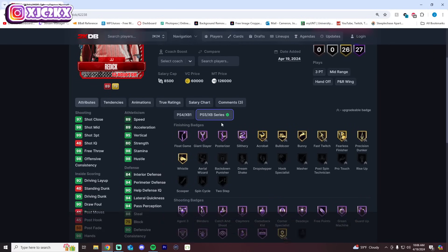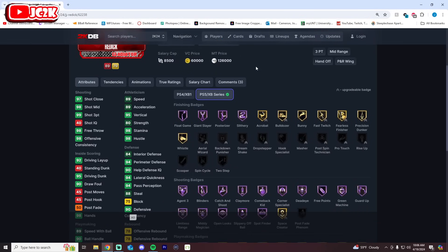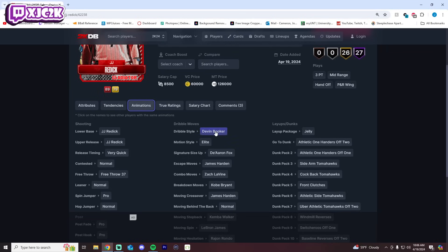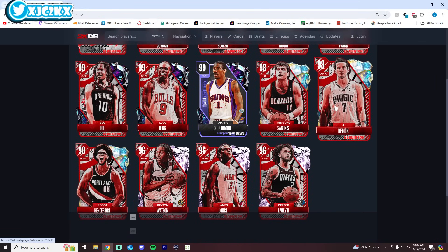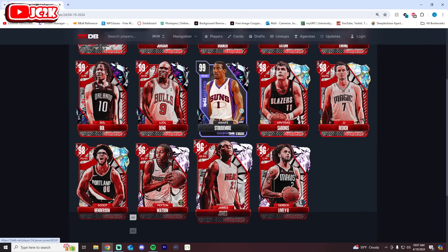JJ Reddick is athletic with 95 driving dunk off posterizer — his previous Ruby evo gave him that athletic ability. He's 6'3" at point guard with a 6'3" wingspan, which is small, but he's actually a pretty good defender. He's an exceptional shooter with a really nice release. Sigs-wise he has the DeBusk dribble style — the Harden escape isn't great — and his release is super nice but they put normal leaner on him again. He's going to be a very fun three-hunting PG, but I'm not sure he's truly top tier due to his lack of size. Watson and James Jones are probably the two best pink diamonds — Reddick and Scoot lag a little behind.